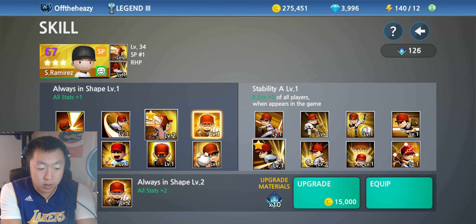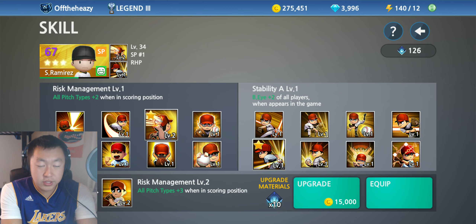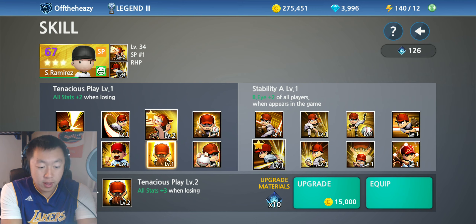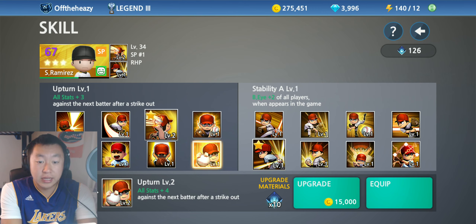Always in shape level 1: all stats plus 1. Risk management: pitch types plus 2 when in scoring position. Primary relief: control plus 2, breaking ball plus 2 when winning. Tenacious play: all stats plus 2 when losing. Upturn: all stats plus 3 against the next batter after a strikeout.